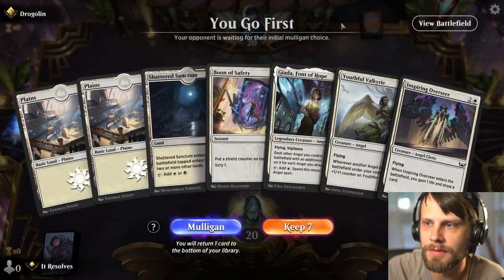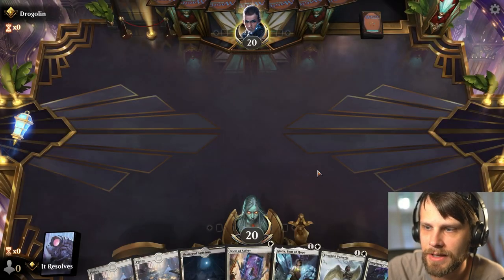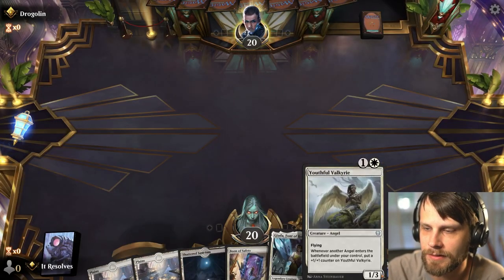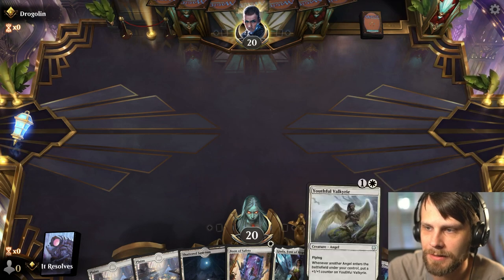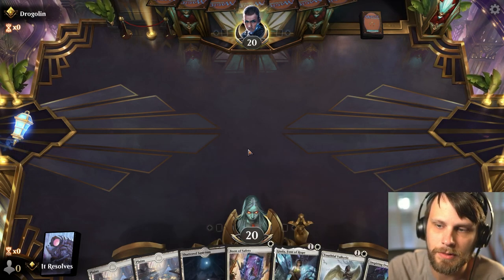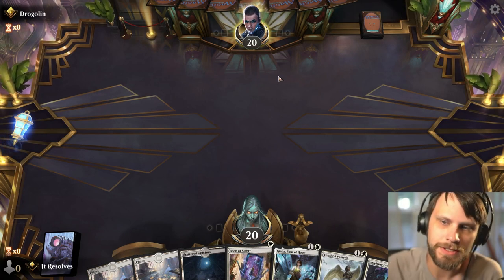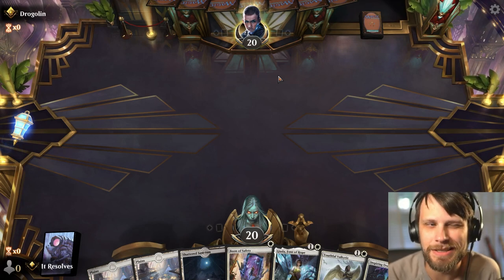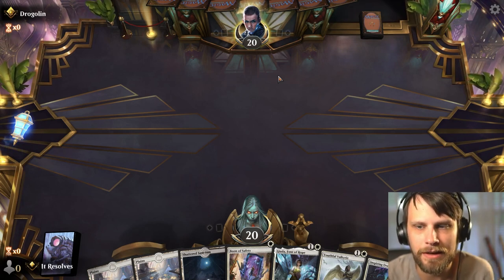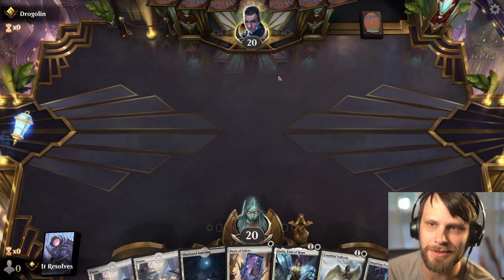All right guys, here we are for game number one. And yeah, it's a pretty easy keep. We've got the Giada, which will lead us into some of the Inspiring Overseer and Youthful Valkyrie. We even have Boon of Safety available, so this seems pretty solid. We'll see what the opponent's up against. I have fought against this deck a number of times — I think MTG Malone did a very good job with this one. So I know we're going to be seeing this on the ladder.